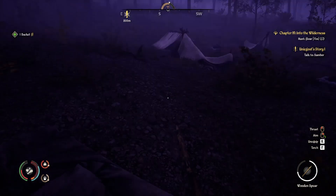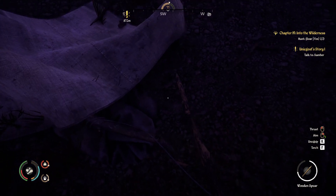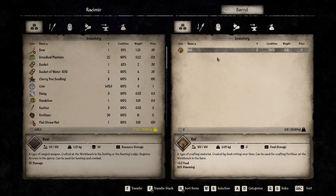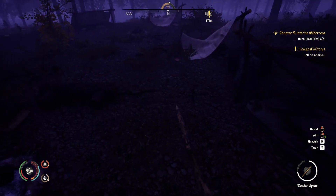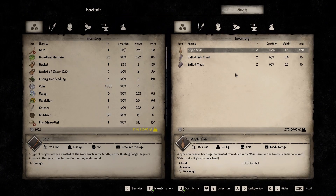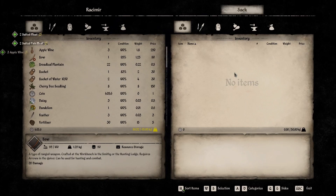A bucket, okay. Probably missing a lot. Stick, stick, stick, stick, stick, stick — another barrel. Rot. Oh, that is weird — it's literally on our back door here. A sack. Apple wine, oh my god — salted fish, salted meat.